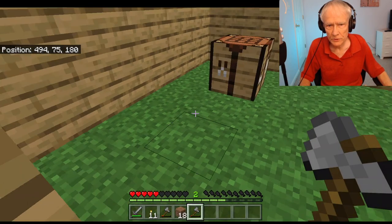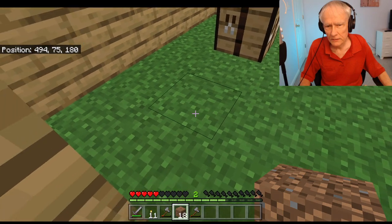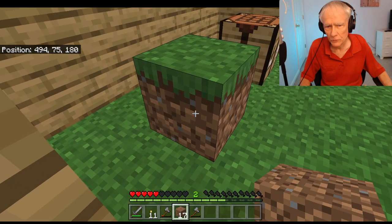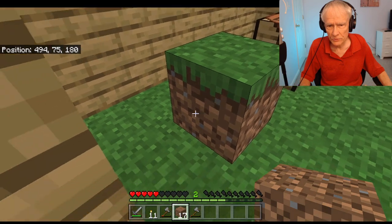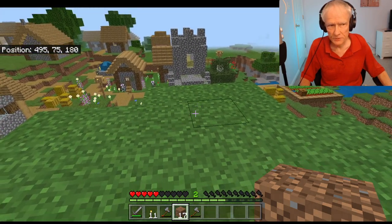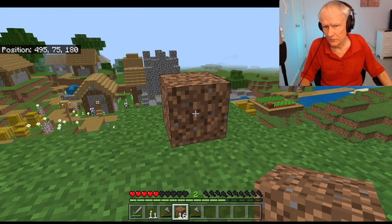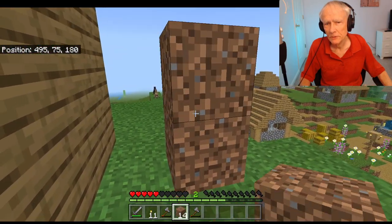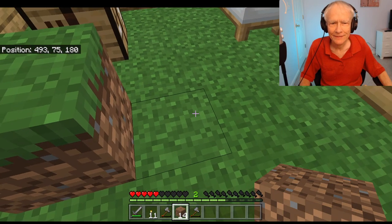Before I do that, I want to show you something kind of neat that I discovered. If I take some dirt here, I'm going to put a stack of dirt — a block of dirt — on the floor. You see how it already turned green? The grass is already growing. That's the fastest it happened for me. I was experimenting with that yesterday. I'm going to put one out here — the grass is not growing yet, but in a few minutes it will probably start to turn green. I'm going to put another one here. I didn't expect this to go green so soon.